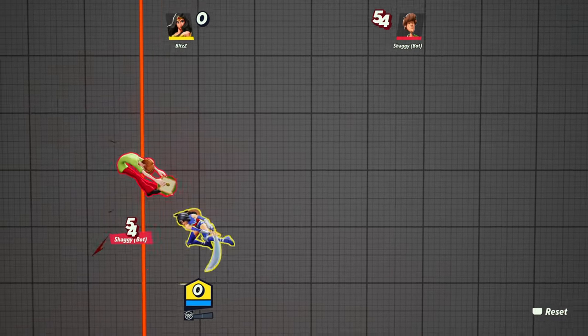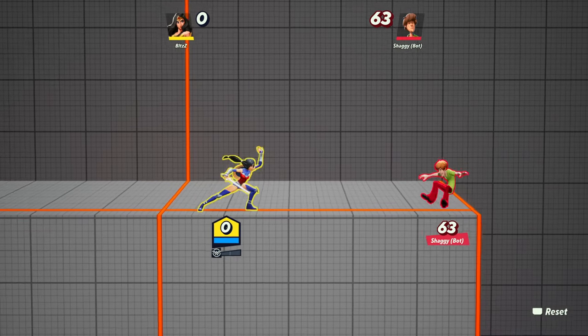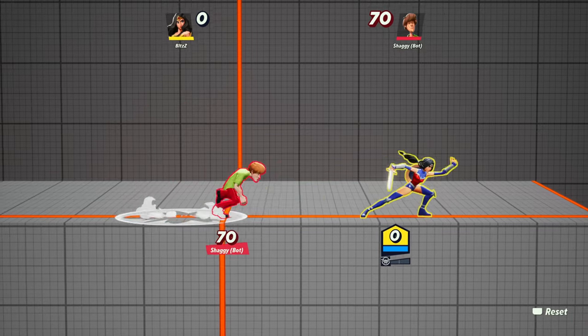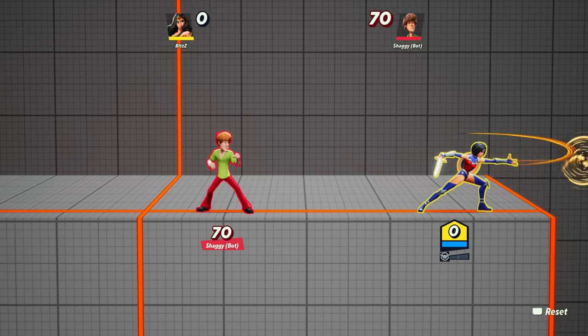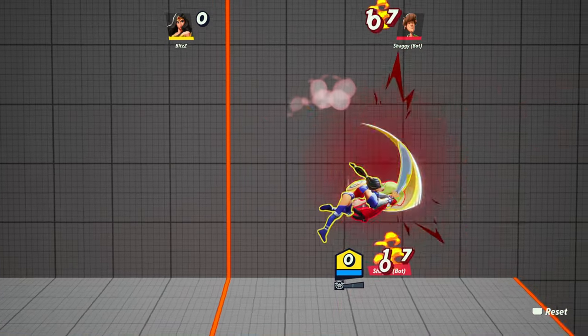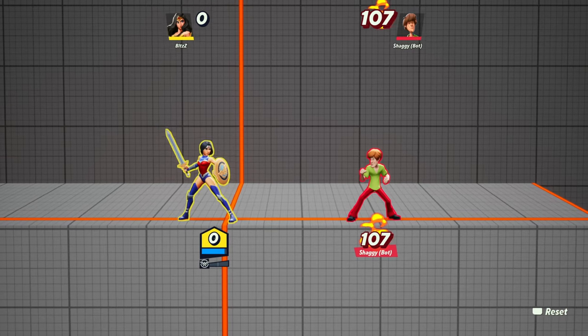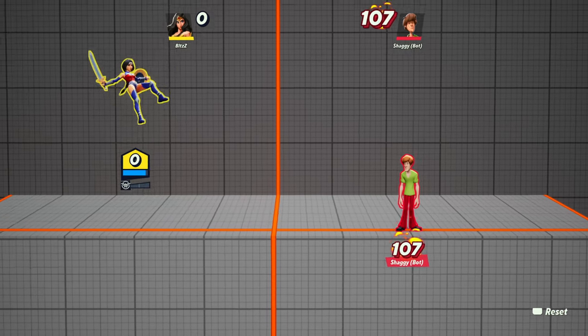For neutral special, I like to have it mapped to left bumper or L1. As a Wonder Woman main, this helps me aim the lasso much better while carrying forward momentum and landing kill confirms off the edge more easily. The default special button can sometimes accidentally register as a side special, which you don't want when you're trying to space a whip or using any other character's neutral special.